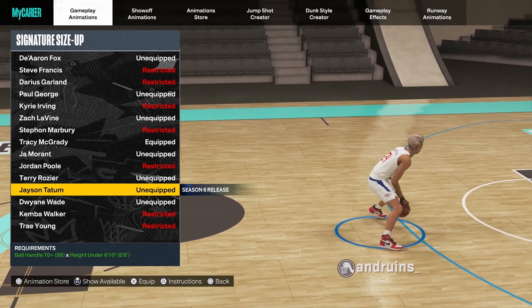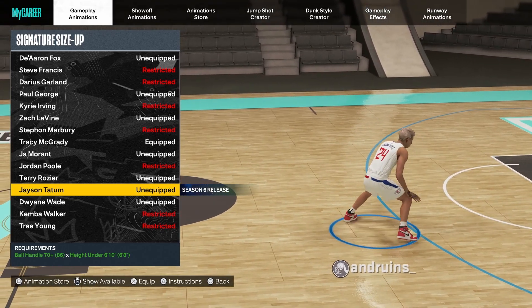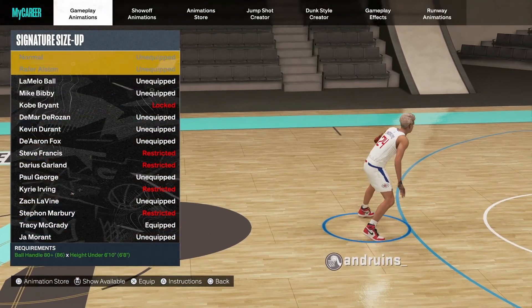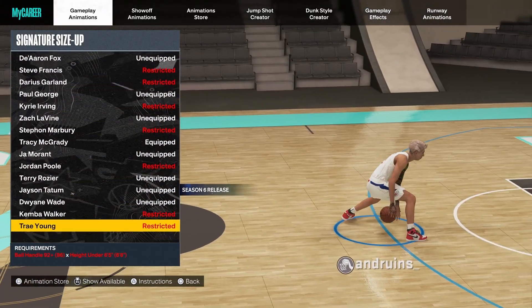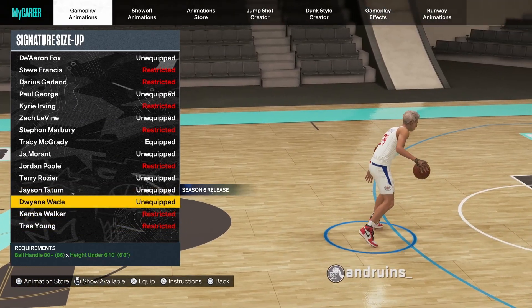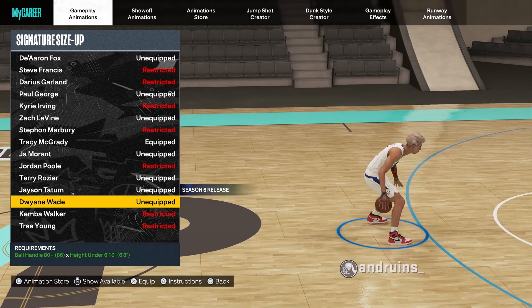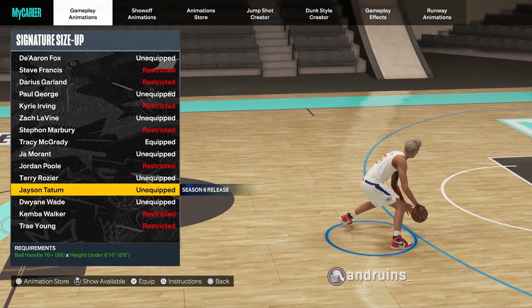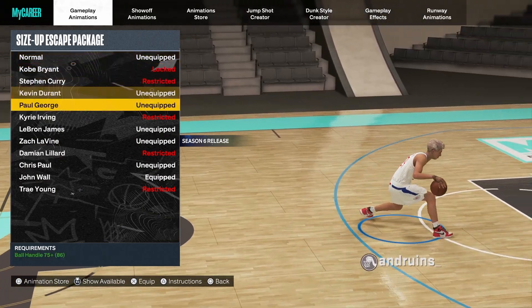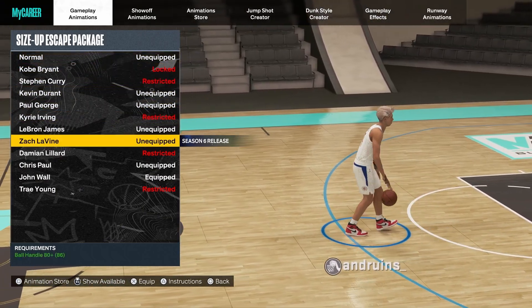Jason Tatum's signature size-up is not the best — it's okay, decently fast. I just think that Tracy McGrady, if you have a bigger build like mine at six-foot-eight, Tracy McGrady and De'Aaron Fox have the best ones, followed by Dwyane Wade. Jason Tatum's is solid though — if you want to use it, I don't blame you. For the size-up escape package, Zach LaVine's is honestly pretty fire, just a little bit slower than I'd like.